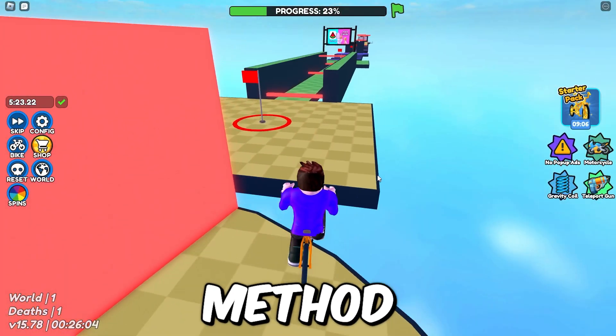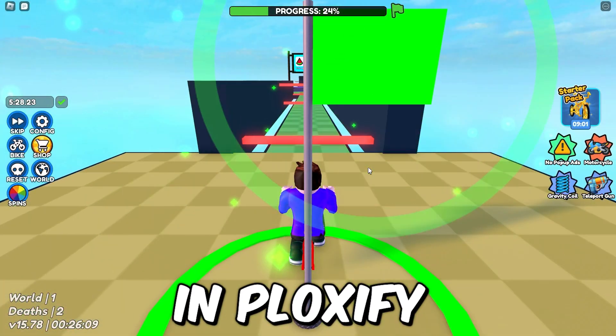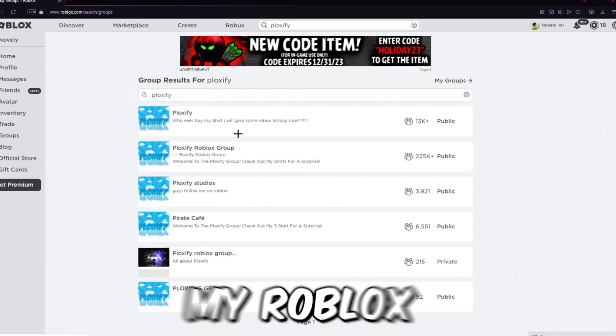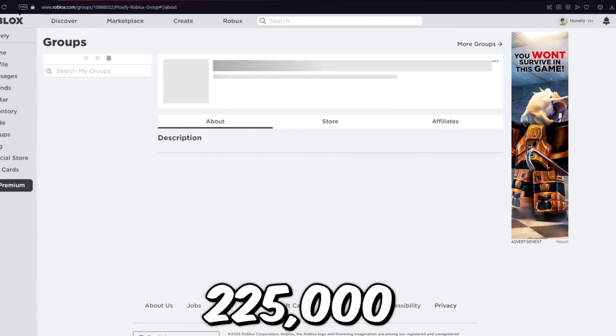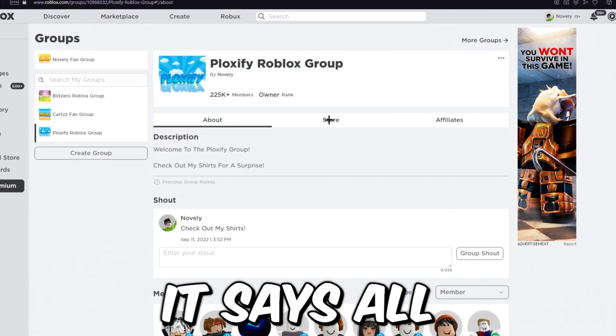The first method I'm going to show you on how to get some Robux is to go to the search bar on Roblox and type in 'Ploxify.' Click on Ploxify groups and you're going to see my Roblox group right here — the Ploxify Roblox group — with over 225,000 members.